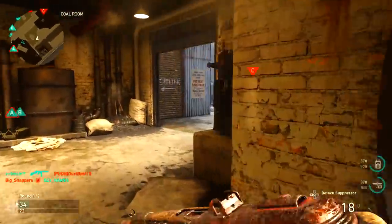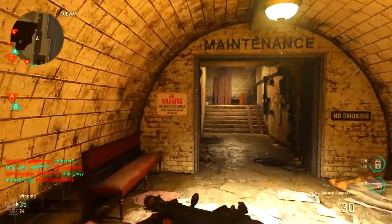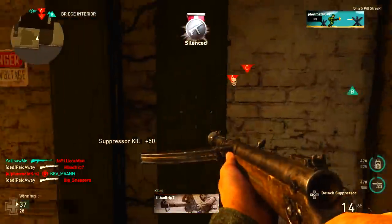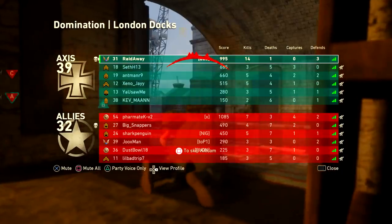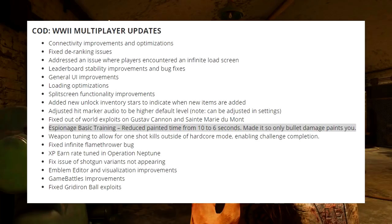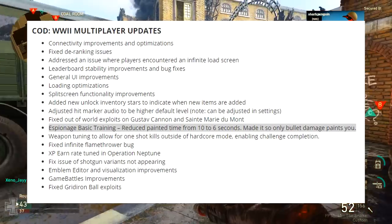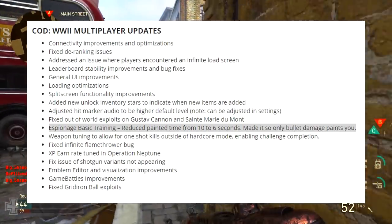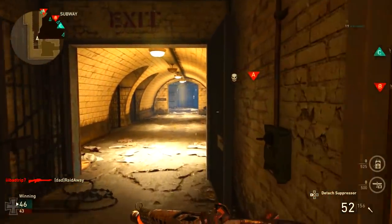I'll have the Charlie Intel article linked in the description so you can read all the patch notes yourself. Starting off with general issues: connectivity improvements and optimizations are listed, but honestly when the update went live the servers were really, really bad. No one could get into lobbies, there was extreme lag — so I don't know what they mean by connectivity improvements. Sledgehammer, get your stuff together.